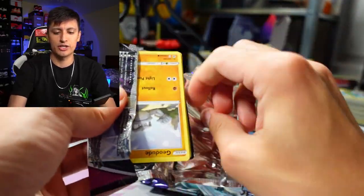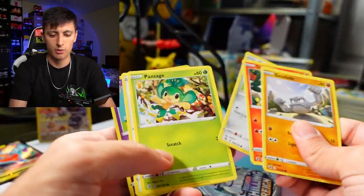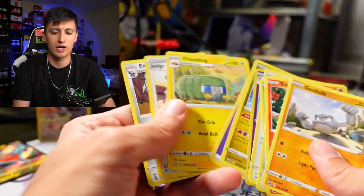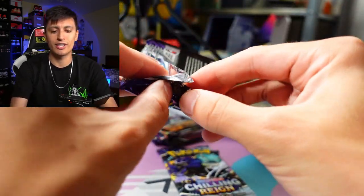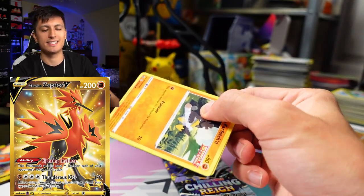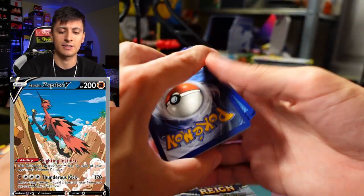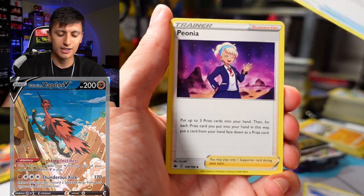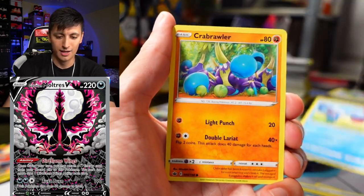On to the Fusion Strike pack and then the two Chilling Reigns. We'll speed through these. We got a Wigglytuff and a Latias non-holo rare. I would love to get some heat. The one card we've pulled time and again from this set is the golden Galarian Zapdos V — I've pulled two of those and two or three alternate art Galarian Zapdos Vs, but I just don't get as lucky with the Galarian Moltres V.